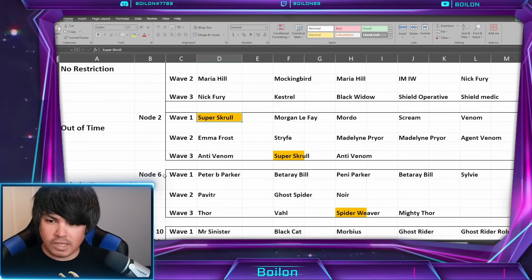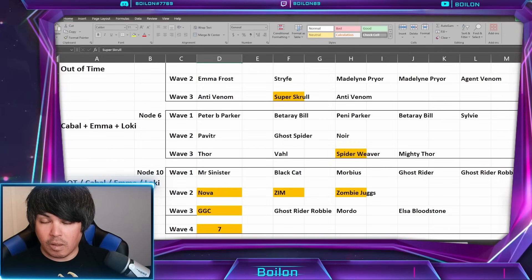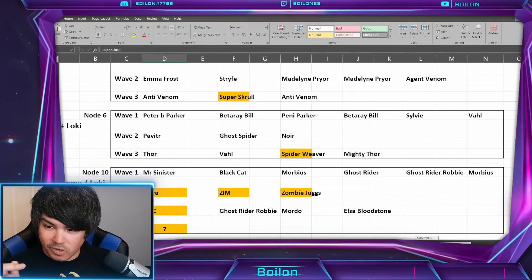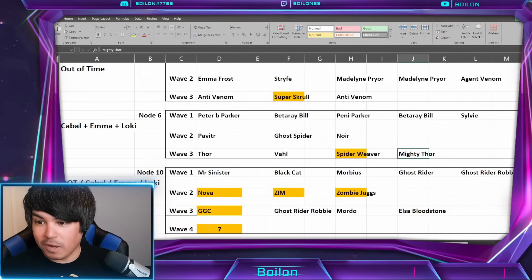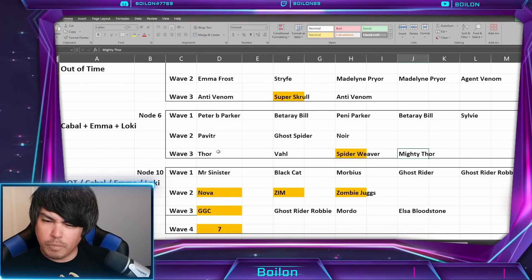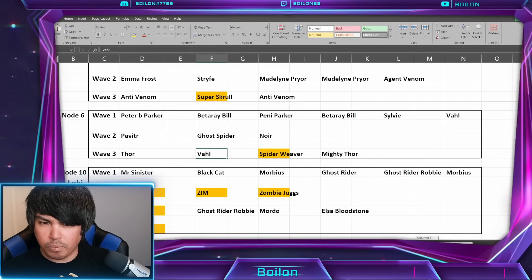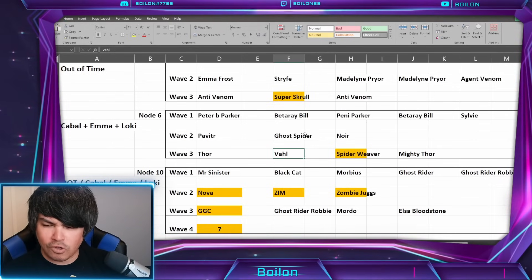Node number six is the Cabal node, with Cabal, Emma, and Loki. It contains a lot of Spider Society characters and Asgardian/Bifrost characters: Peter B. Parker, Beta Ray Bill, Penny Parker, Sylvie, and Balder in wave one. Wave two brings Pavitra, Ghost Spider, Noir as Spider Society, Thor, Balder, Spider Weaver, and Mighty Thor. My first impression is you're going to want to get rid of Peter B first since he's a support character. There will be some war buffs from hero Asgardians — largely Mighty Thor and maybe Thor — but Bifrost is a raid team so they don't really get those bonuses. I don't think this will be that difficult since you're going to have Cabal with crucible buffs and they'll blow this out of the park.